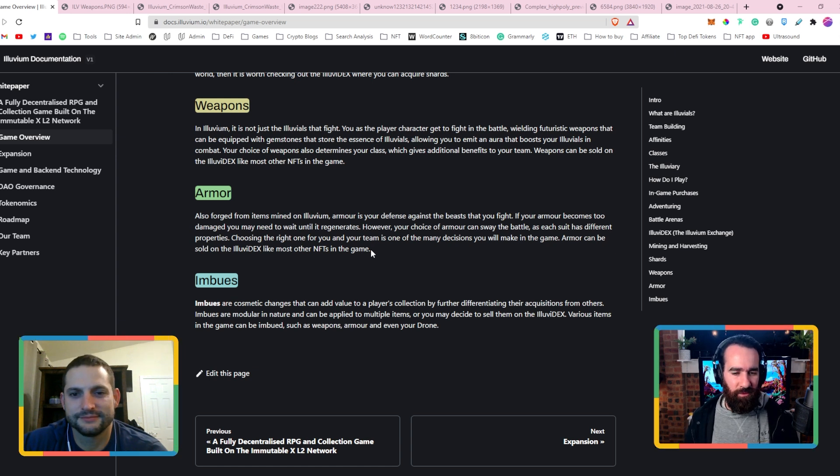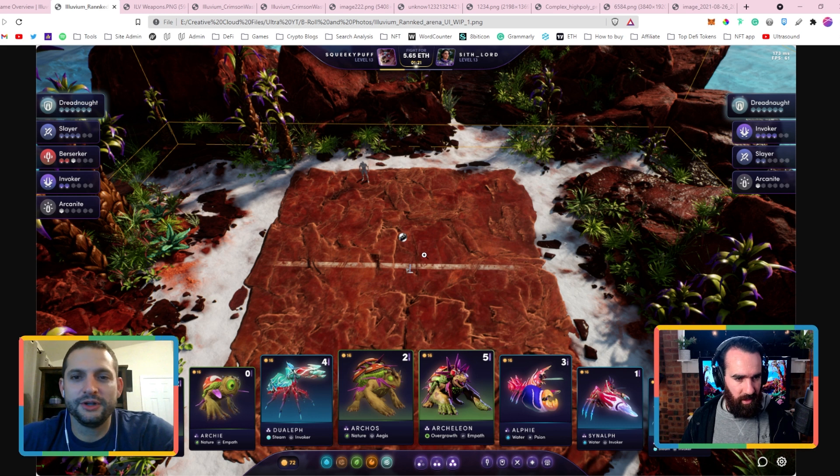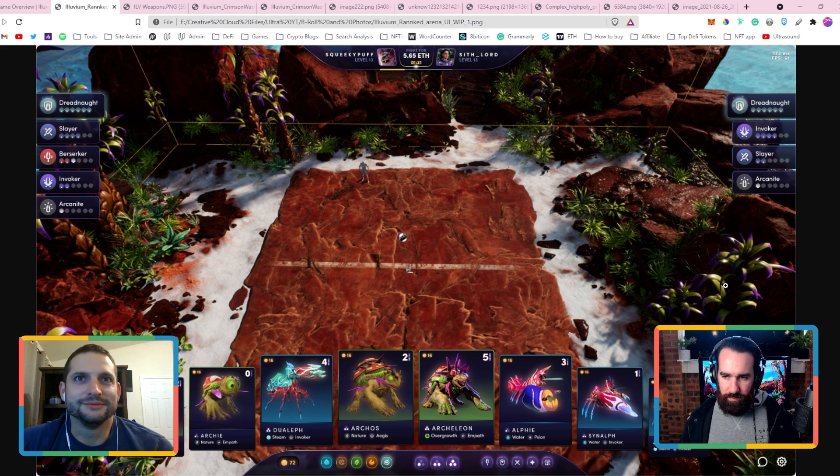If your armor becomes too damaged you may need to wait until it regenerates. So is armor different from your HP? Do you have personal health points? Maybe they just go by armor — I imagine you can't just play with creatures without a leader. I remember the story said you become a hunter and travel out into the world. Maybe your armor is your health, or maybe once your armor's damaged it just renders you unable to fight.